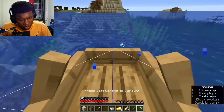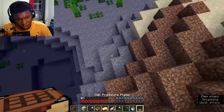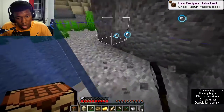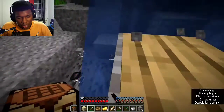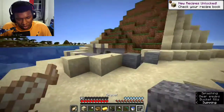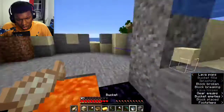Getting flint is to make an oak pressure plate so I can mine quicker. I actually do get bad RNG on flint here. You gotta know a lot about Minecraft to build the nether portal faster. The nether entry is decent, not terrible.